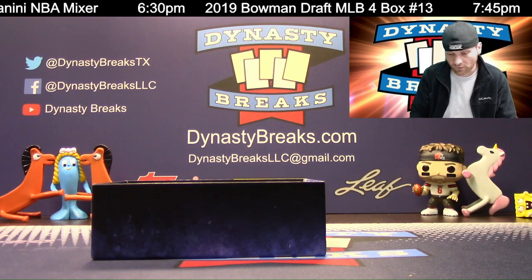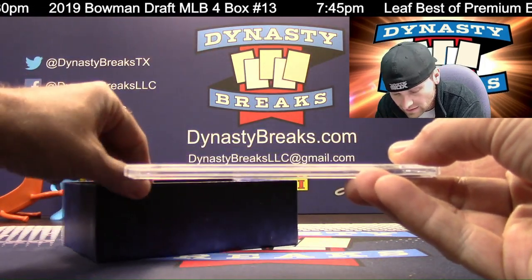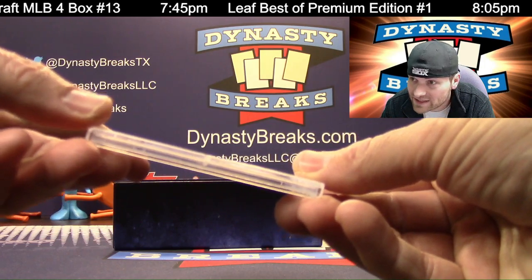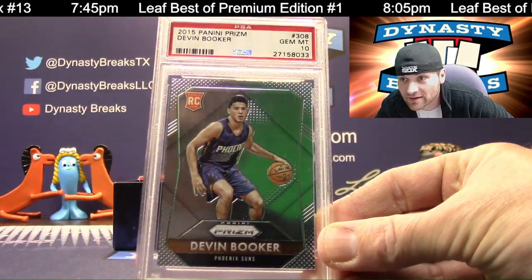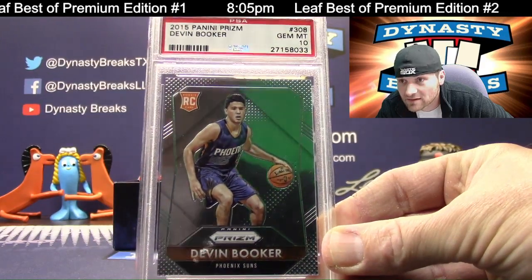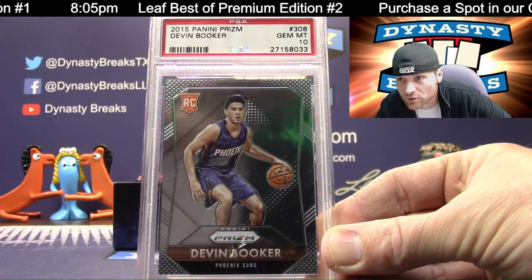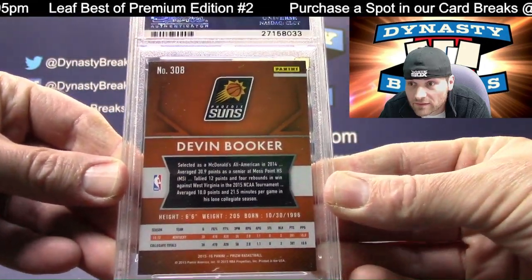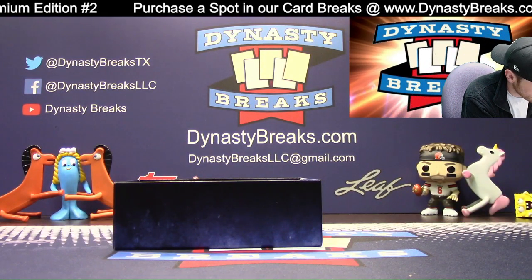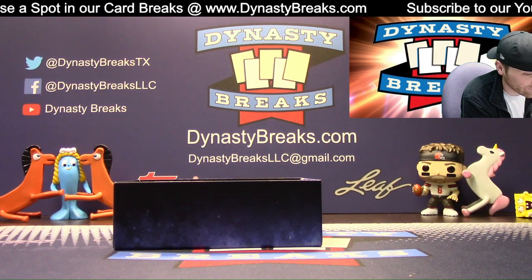This is PSA graded as well. This is heating up. This guy is a beast — I didn't think he was going to be this good. He's pretty darn good. This is a 2015 Prism Rookie, PSA 10 — Devin Booker. You guys know how awesome he's been. Phoenix has a lot of exciting players on the Suns. The man scored 70 — Devin Booker. Prism PSA 10. Solid first case, guys.